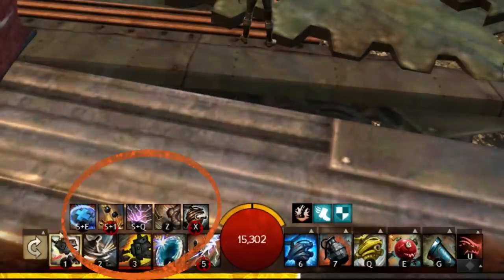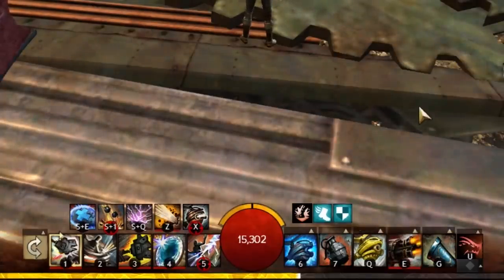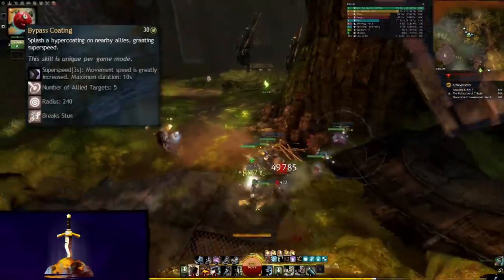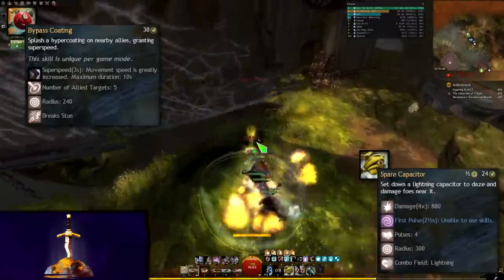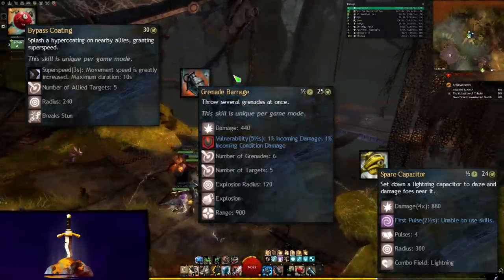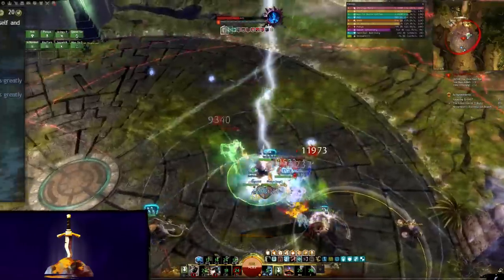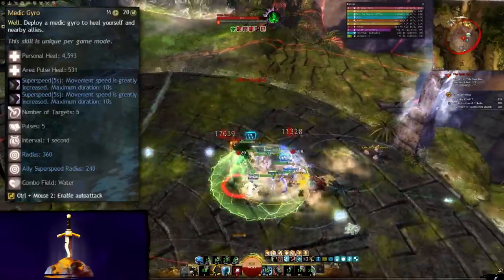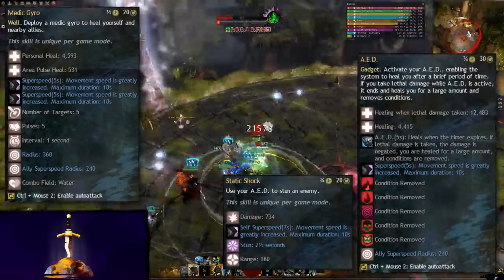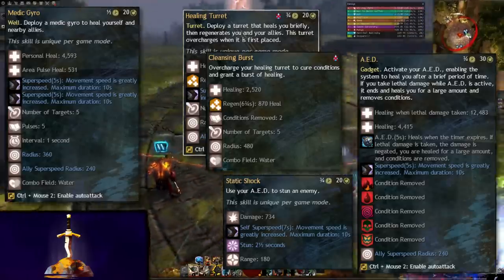Engineer's profession mechanic is Tool Belt Skills. These skills change depending on your utility choices, and they are equally handy. Blast Gyro has a stun break and extra superspeed from Bypass Coating, which is bonus quickness for the quickness build as well. Shredder Gyro has Spare Capacitor for free damage and a decent-length daze for more crowd control. Grenade Barrage is great for World vs. World one-shot montages and massive damage. Your choice of heal skill depends on what you need — if you're playing quickness, take Medic Gyro for maximum superspeed application. If you aren't, go for AED for a solid defensive option and yet another daze-breaking tool belt skill.